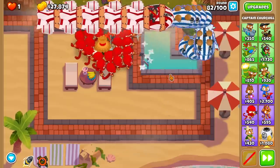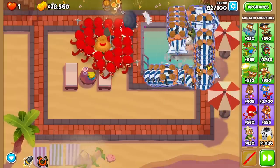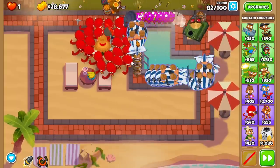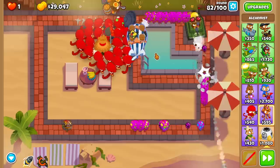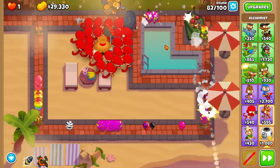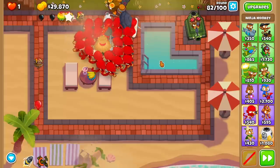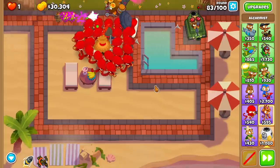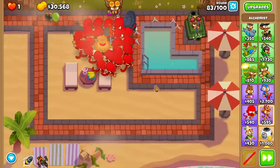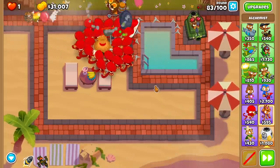Right now things are not going super duper smooth, surprisingly, because my team is just kind of goofy. I'm kind of relying on my Grandmaster Ninja, and I misplaced my Alchemist — I could not undo the misplacement. He is alchemizing random ninjas instead of this Grandmaster. I figured I was eventually going to get a Permanent Brew so it wouldn't even matter, but now I'm like — oh my god, we're struggling so much, we might not be able to afford all of this stuff at the same time.